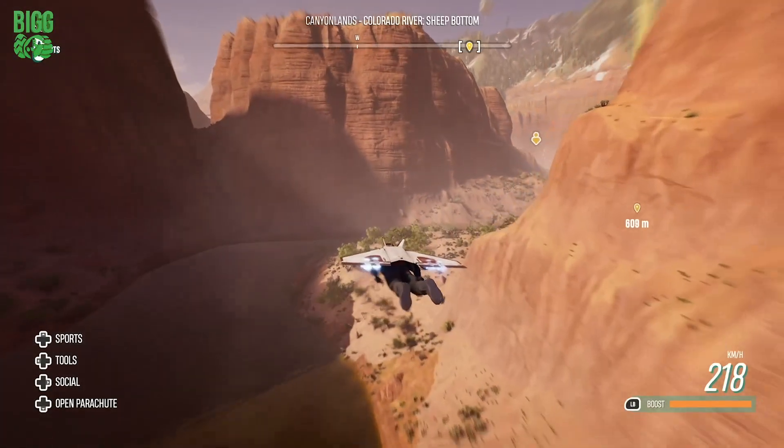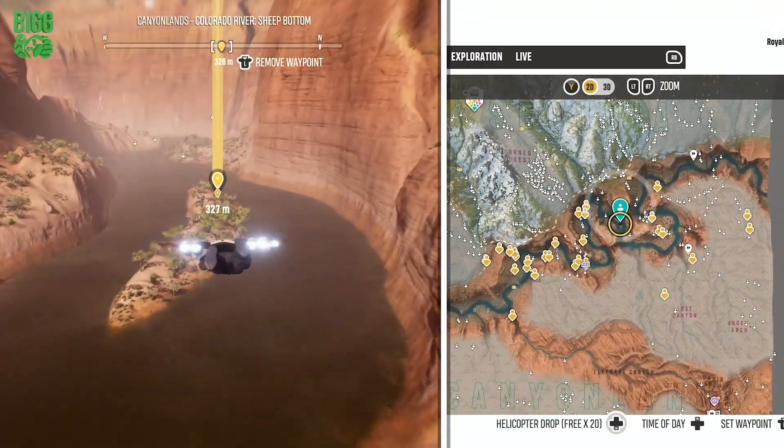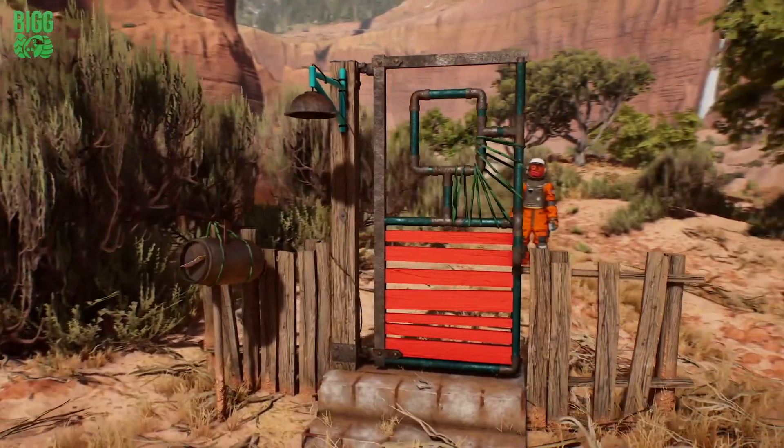Now there's also a second door, this time located on a small island along the Colorado River. This door seems even more random than the first, but as you'll see in a moment has the exact same effect.